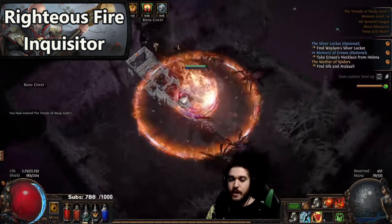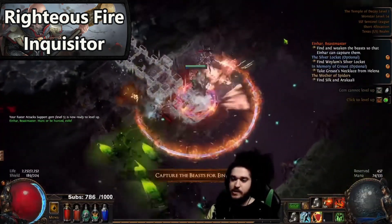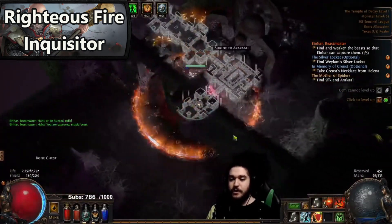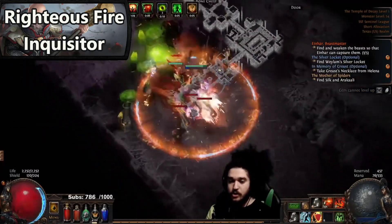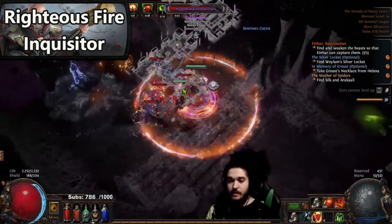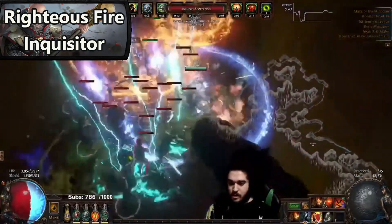The fourth build is Righteous Fire Inquisitor by Pox. This build is very smooth and one of the most favorable playstyles for a majority of the community. Pox has written one of the most well-known guides for this build — pretty much any question you have has already been asked and answered. He has a huge FAQ, multiple videos on progressing the build, how to level through the acts, and what to look for in the endgame. Link in the description for the 3.19 variant and league start version.